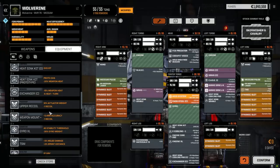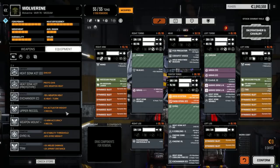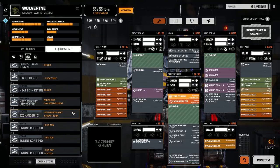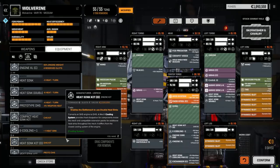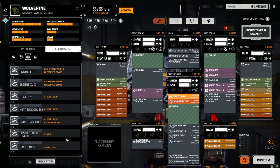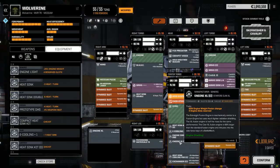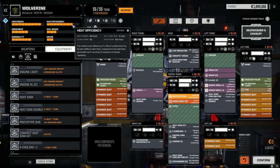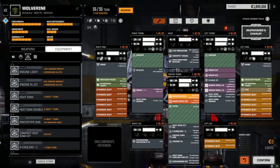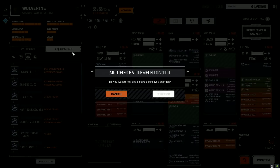It's actually a huge possibility for the future. I wonder if we can make this a faster strike mech — we'd need like a 250 or 260 core to lower the weight slightly. We could swap out for a clan XL instead — it's a million C-bills, super cheap. Let's leave it this way for now. Let's confirm and get our Crab back and get into another battle.